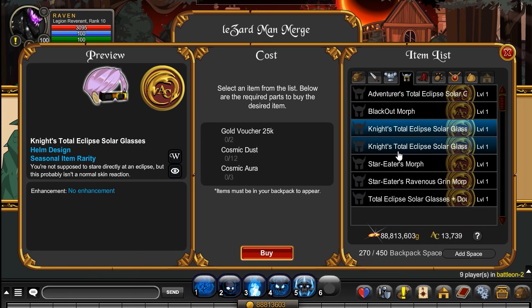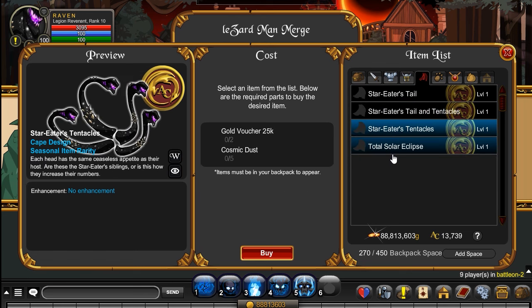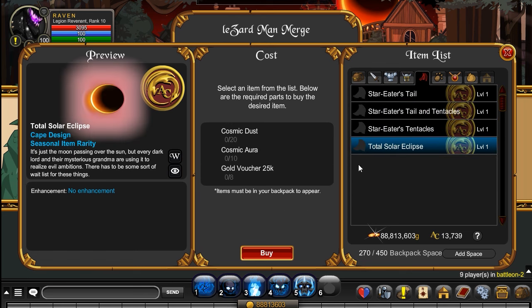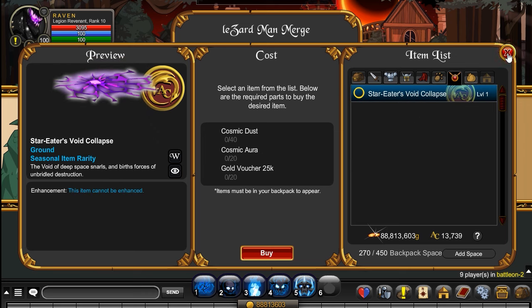There is a variety of things you can obtain. That includes a little pet and a ground rune.